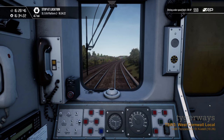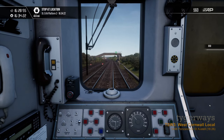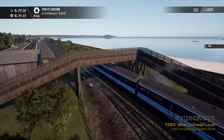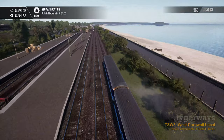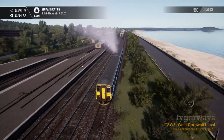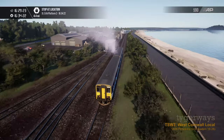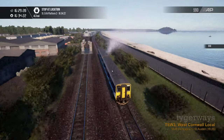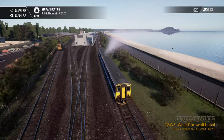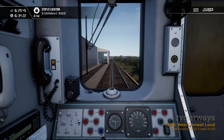We get a green here. On the left you can see the Penzance sidings. There are some scenarios on this route where you start in the sidings and have to take your train through the washing installations — always quite sweet. In the background you can see St. Michael's Mount with the castle on top.